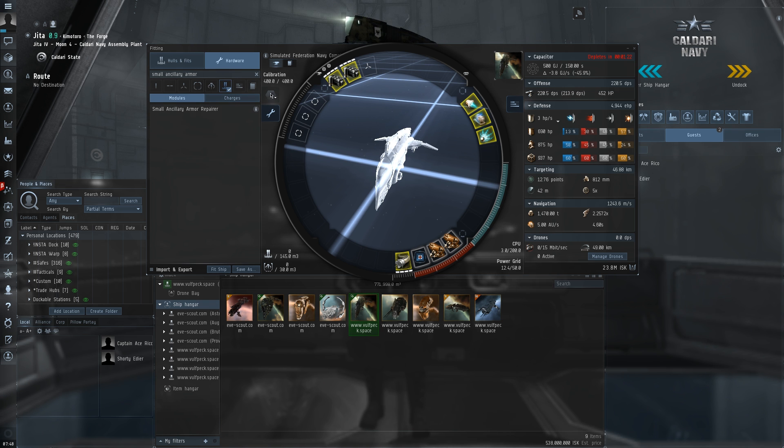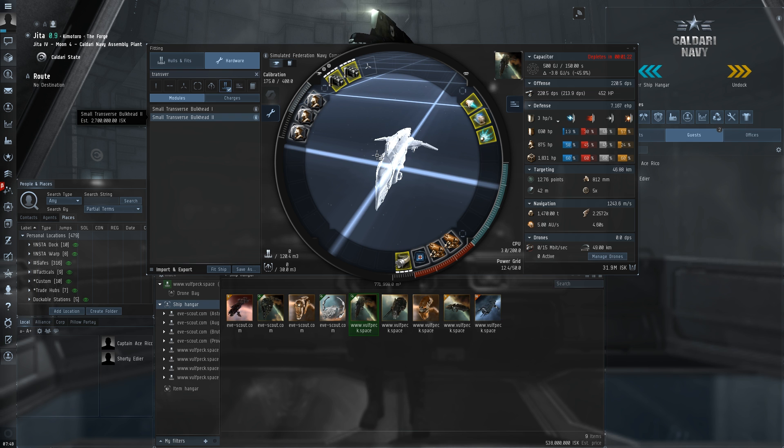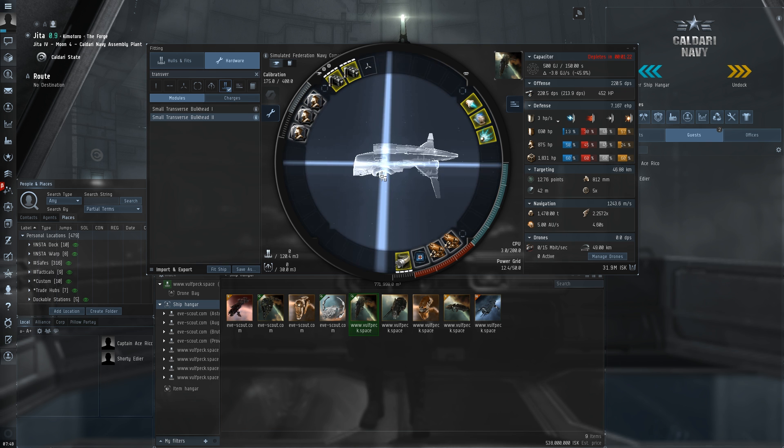Jumping back to the modules, we'll go and fill out our rig slots. The Comet has three rig slots. We have this calibration value — a Comet has 400 calibration, and each rig has a certain calibration cost; you can't go over this limit. But that's not going to be a problem for us since the bulkheads don't use a lot of calibration. We can choose Tech 1 or Tech 2 — we're going to go with Tech 2. So let me take the bulkheads out again just to show you the structure HP. It's currently at 900. Add a bulkhead: 1,100. Add another: 1,400. All the way up to 1,830 — almost doubling our structure HP. So that gives us a really good hull tank on this Comet.